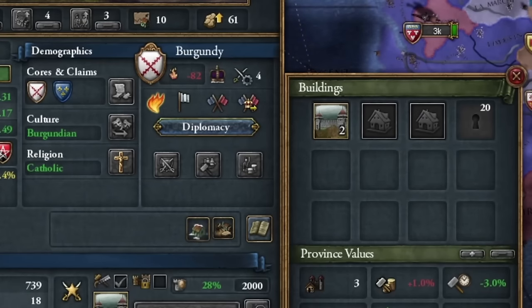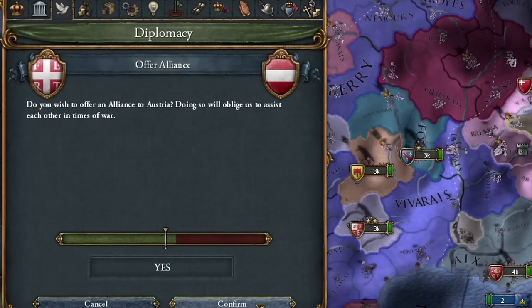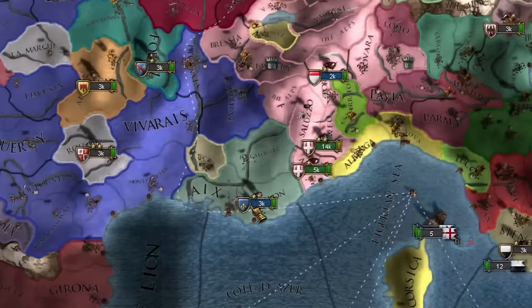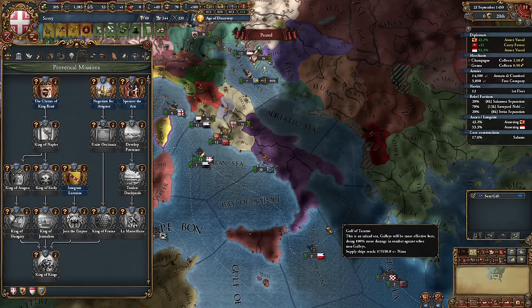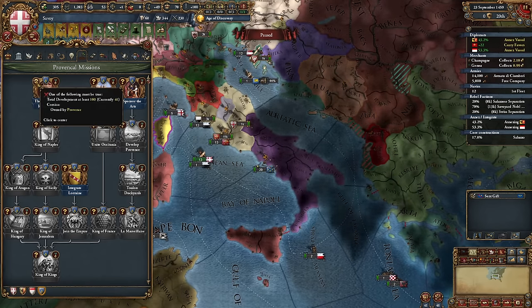Unfortunately the alliance with Burgundy didn't last because they wanted my territories. Luckily, restoring the alliance with Austria was easy. My main goals now are to integrate my vassals and gain influence points with my two allies, France and the Papacy, to reclaim Provence territories. Provence has a powerful mission that grants them territorial claims over all of Naples as core lands if they reach a hundred development points.